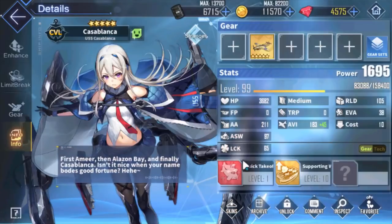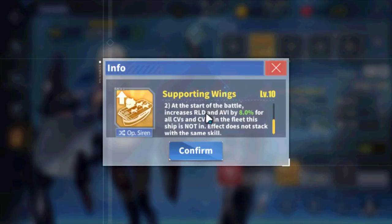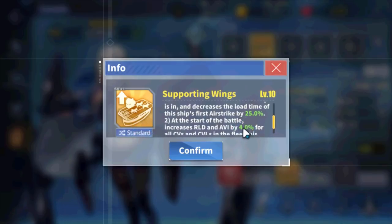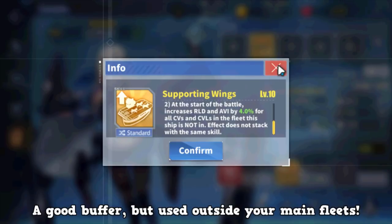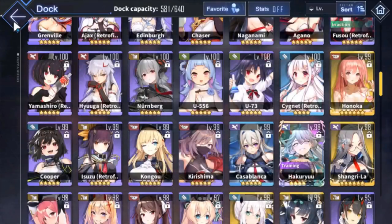Here's an off-twist ship that's really, really good: Casablanca. She herself isn't a great combat ship, but her skill Supporting Wings buffs aviation for fleets that you're not currently using — similar to how Perseus or Shinano procs on other fleets. It's 8% reload and aviation to other fleets, or 4% in Operation Siren. In endgame where you're using one or two fleets, this support role helps a lot. You want her outside of your main fleet, not inside it.